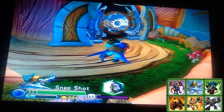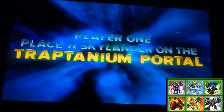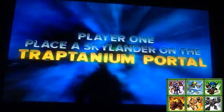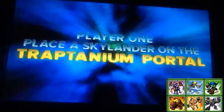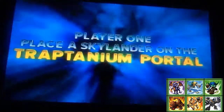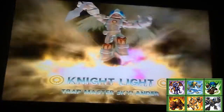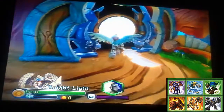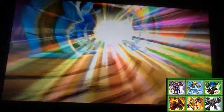We definitely need a light element to actually open the gate, so I'm going to grab Nightlight for a second and then switch over to a different Skylander. I think I'll bring out all the Trap Masters that we do need. I'll put Nightlight on for a second, even though he's not on the team, just to open the gate. There we go.